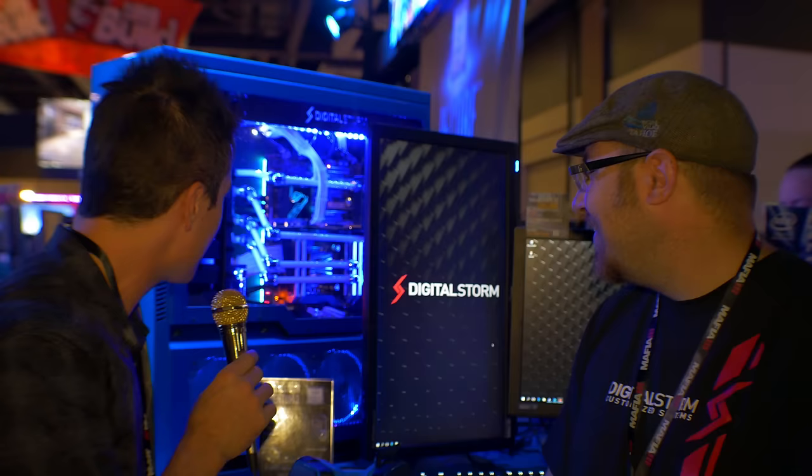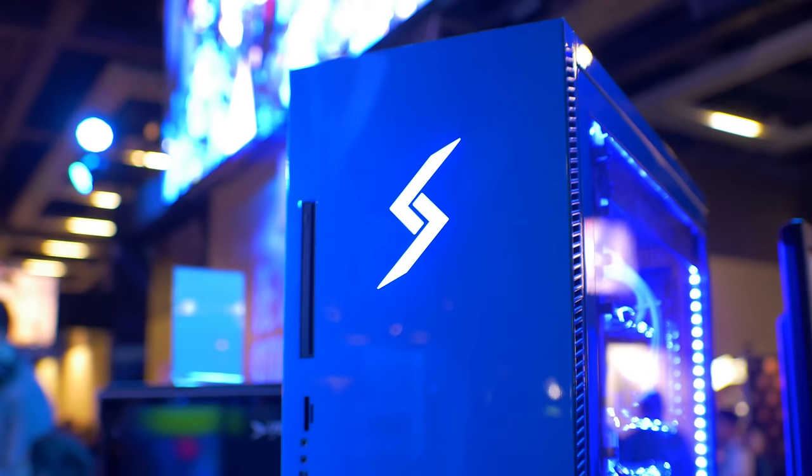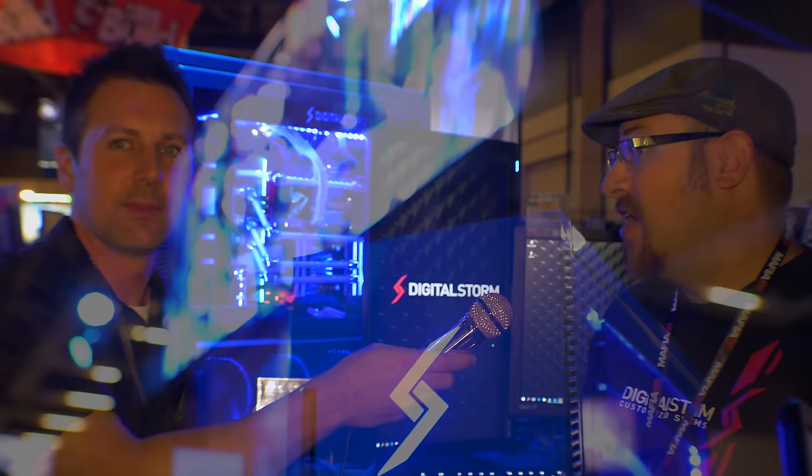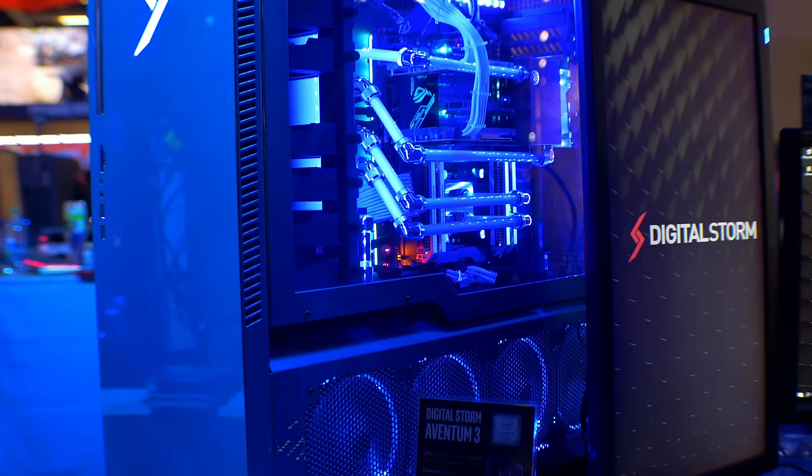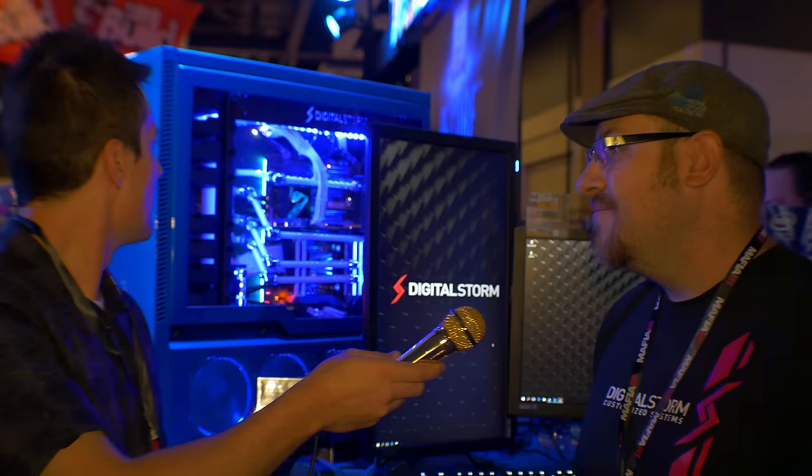So I'm here at Digital Storm and I'm joined by Robert. This massive PC with decked out specs caught my eye and I definitely love what you guys are doing here. We're running two GTX 1080s in SLI. We have an Intel i7 6950X — we can push that to over four gigahertz. We have our Enthios III chassis, all custom engineered in-house. We have a local metal shop in Fremont to build these, and it's something that any customer can order right now.